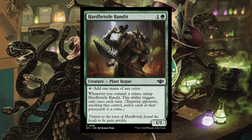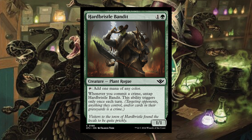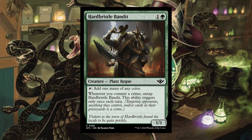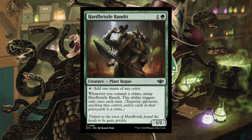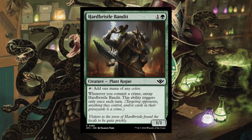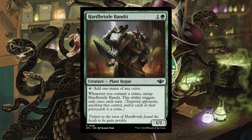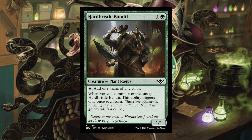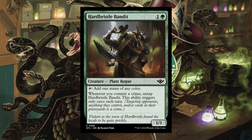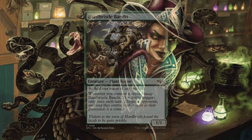One of the cards that made me laugh the most is Hard Bristled Bandit — one and a green, Creature Plant Rogue. Tap to add one mana of any color. Whenever you commit a crime, untap Hard Bristled Bandit; triggers only once each turn. The flavor text reads: 'Visitors of the town of Hard Bristle found the locals to be quite prickly.' Everything about this card is fantastic — you can make jokes about a cactus in a trench coat. I really want to get a copy of this just for fun.